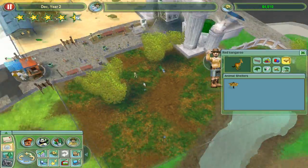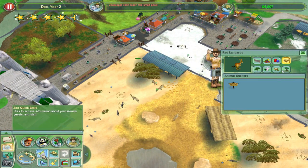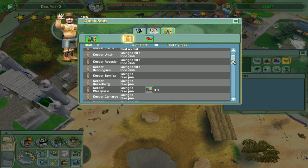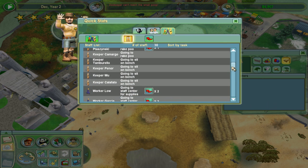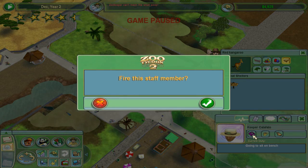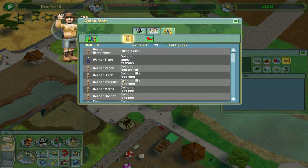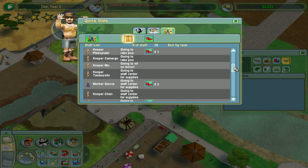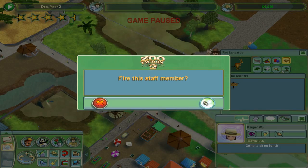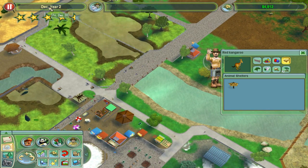Now that we can do this all manually, I'm thinking about maybe firing a couple of my workers because I've got so many. Look at all the zookeepers we've got - they're all pretty much just raking poo. There's a couple of them just bludging really. So let's fire a few - fire this staff member, probably like 2 or 3. Maybe just the ones that are sitting on the seats. That'll save us a little bit of money.